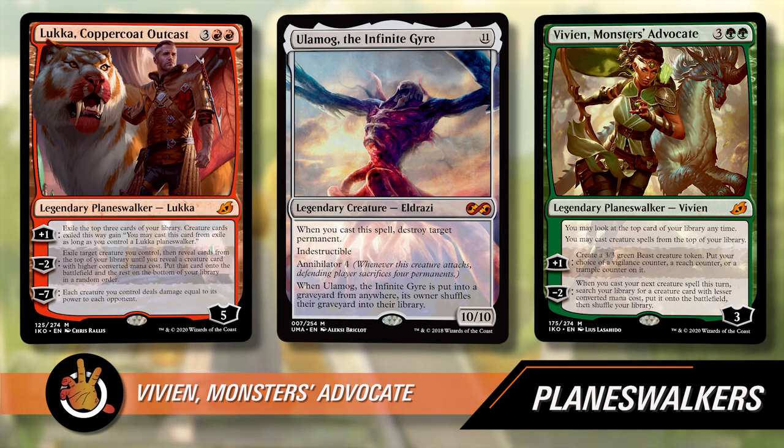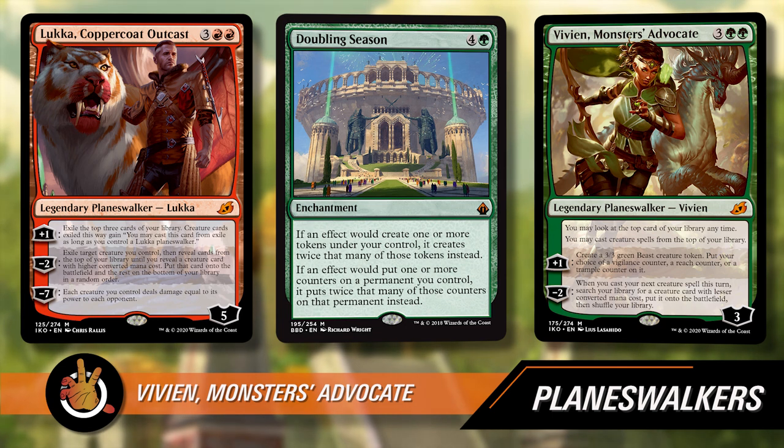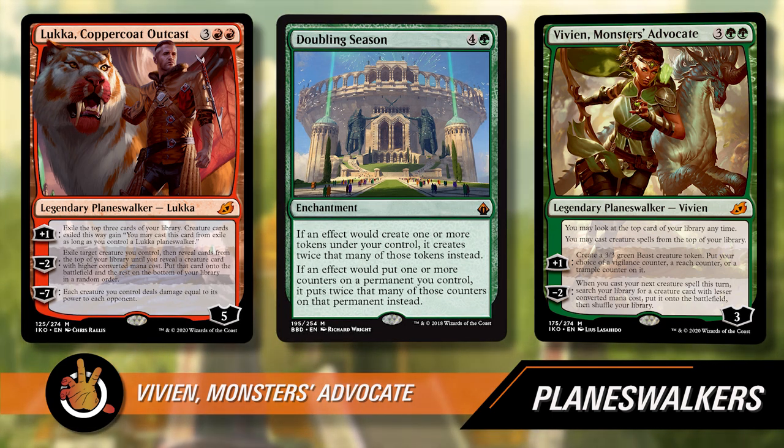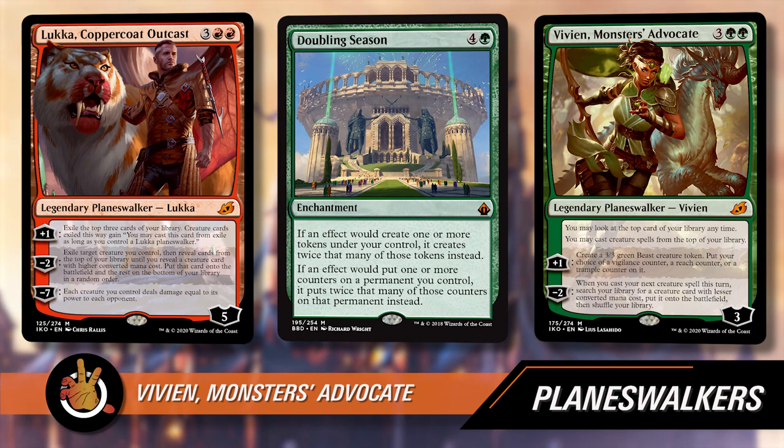Lukka is still pretty good because it's mono-red and anything that even resembles card draw gets me excited. One thing about Vivien is it doesn't matter with Doubling Season that much — there's no ultimate on there. But you do get two green 3/3 Beasts with Vigilance and Trample if you have Doubling Season. It seems like one of the better Planeswalkers we've seen in recent years. Coming in at three loyalty is not a big deal because it also has an enchantment-like static ability stacked onto it.